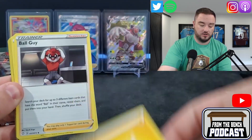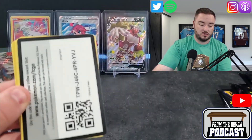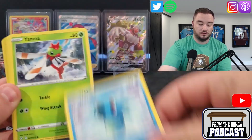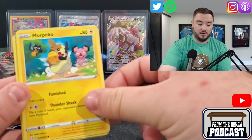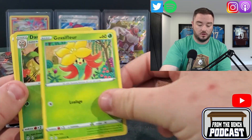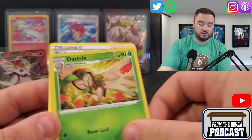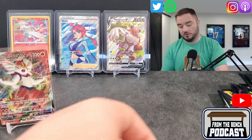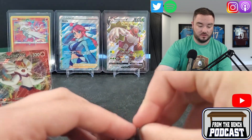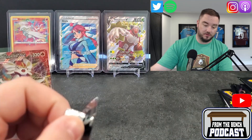We got Energy, Ball Guy, Rusted Sword, Eldegoss, Trainer Code — if you guys want that you can have it — Yanma, Morpeko, Koffing, Gossifleur, Dart Tricks, and a Professor's Research. Nothing too crazy in that one. The V-Max is nice though — now you just need the Rail Boom.